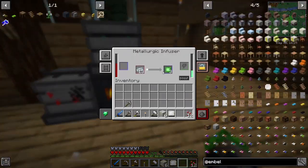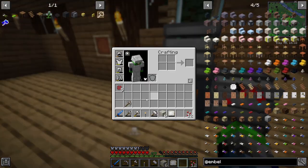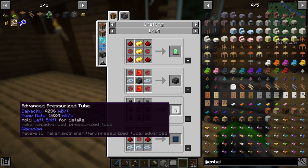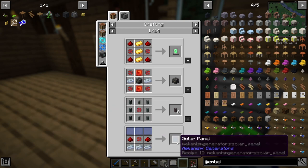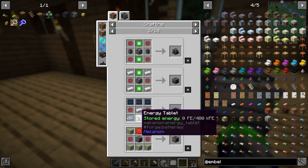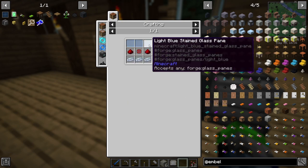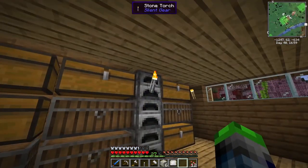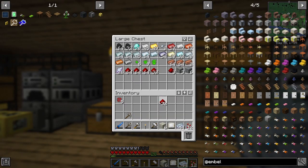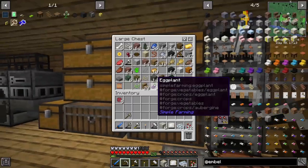We're getting these basic controller units, we're getting these infused alloys — perfect. Now if we look at what we can do, we can make an energy tablet which will give us some power, upgrade our pressurized pipes, or make some solar panels. Solar panels — that's what we want to make, that's the whole reason we're doing this. We need some glass and some osmium. We have everything we could possibly need right now. The only thing I don't think we have is the glass panes.